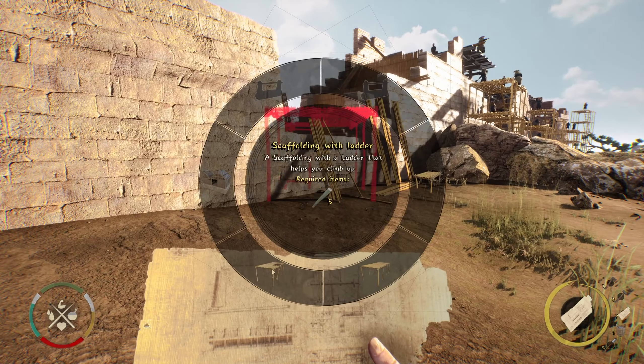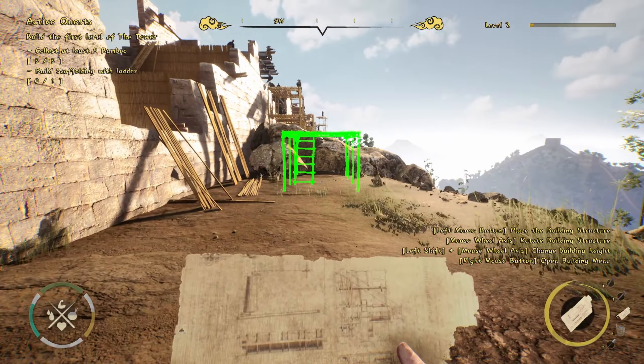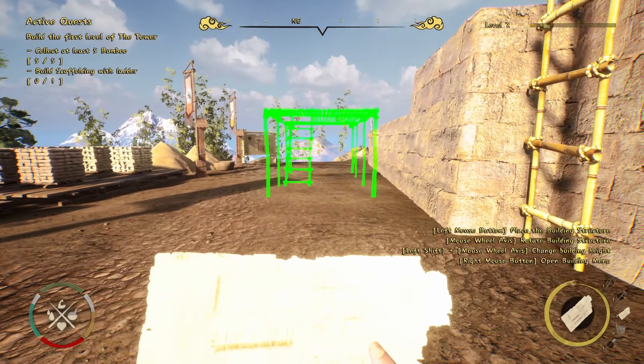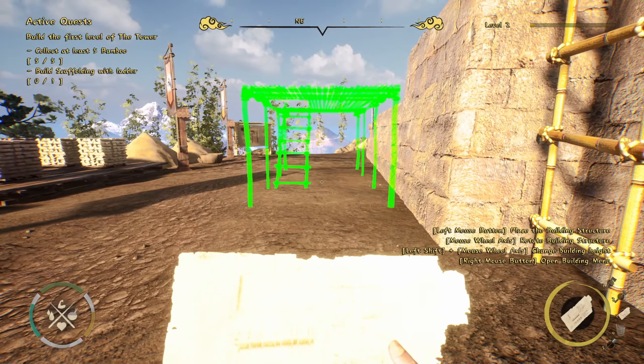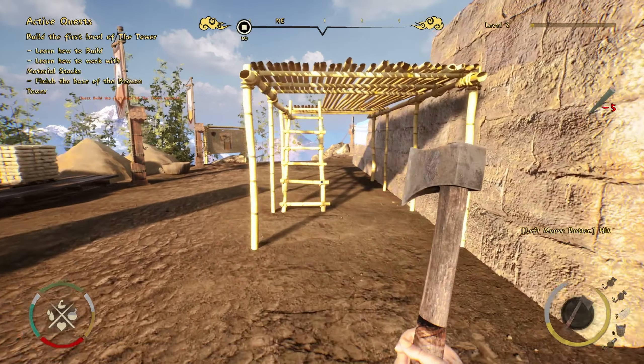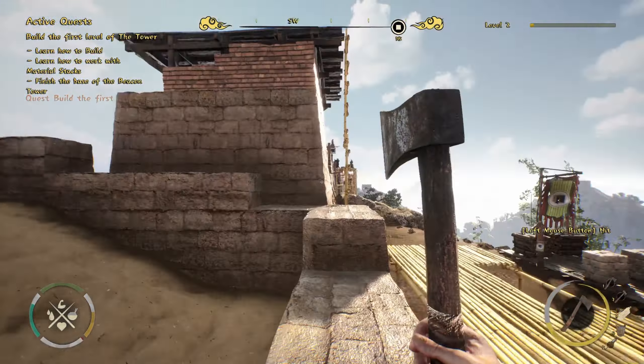Build scaffolding with ladder. Not sure where I'm supposed to place it exactly - I'll just put it here for now and it'll probably tell me where I need to be later. Oh, here I was right, it is over here - that was actually pretty smooth. So we need to learn how to build, work with the material stacks, and finish the base. We need a stone block and mortar.